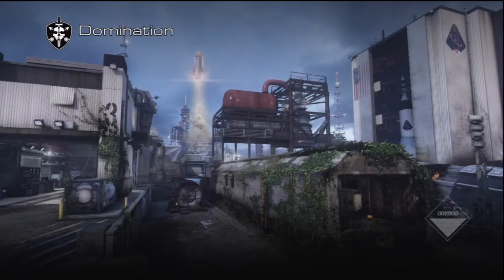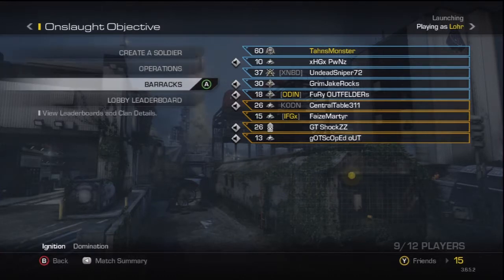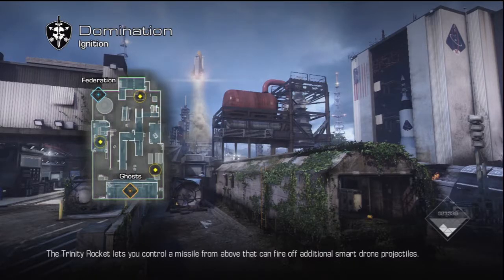Hello everyone, this is Tan's Monster and welcome to another Card Ghost video. This time around it's Domination on Ignition with the Remington R5. This map is essentially the remake of Scrapyard from MW2 with new dynamic elements, in which I'll show you some of them because I don't know how many they have within this map.